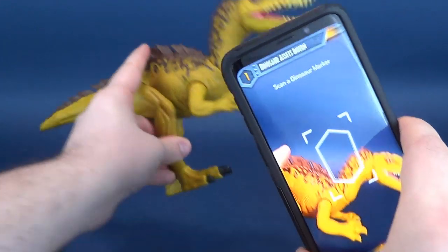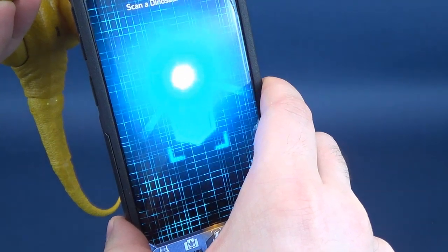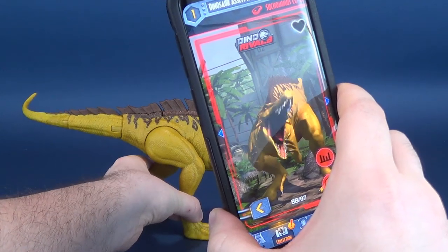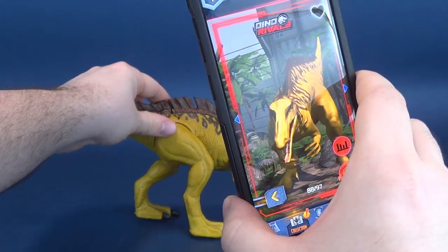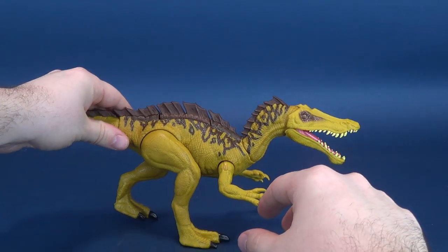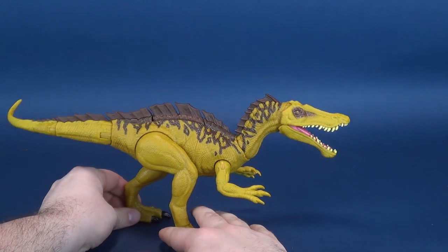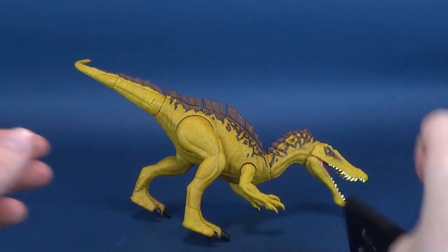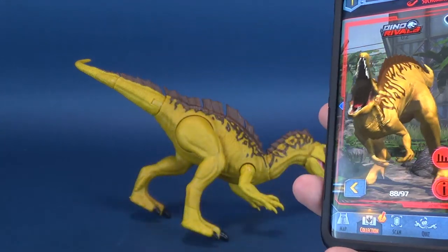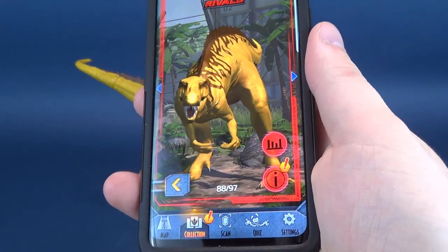So we're going to take the app and line up the dinosaur's foot to scan it — kind of like when you were younger and they used to put your foot on a shoe chart to figure out how big your foot was. Let's lay her down so we can actually look at the app. There is the Suchomimus — about the same coloring and same palettes of colors that we saw with the figure itself. It's a nice representation of the Suchomimus.